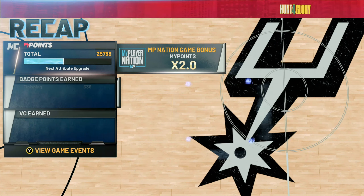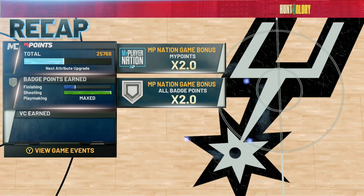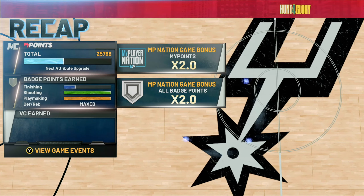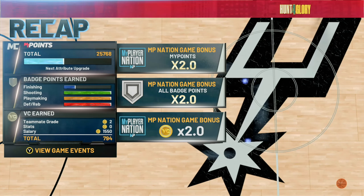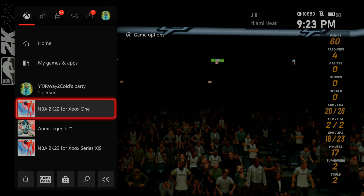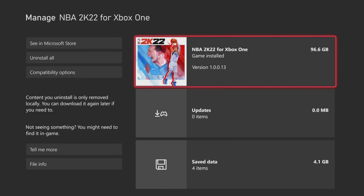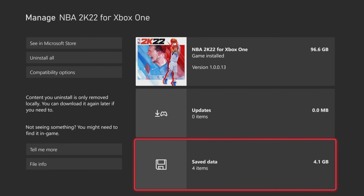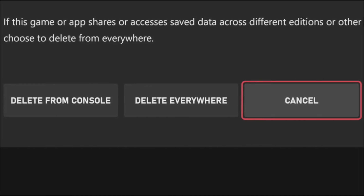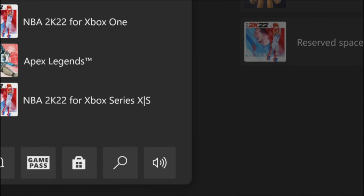Once again, once the game is over you'll get your double MyPlayer points, double badge progression, and double VC. Make sure you wait for your VC to load up, then hit the home button on your controller, press start on NBA 2K, go to Manage Game and Add-ons, go down to Save Data, click A on your user profile, hit Delete from Console — do not delete from everywhere or you'll lose all your players. Then reload the game back up.